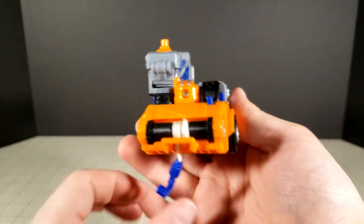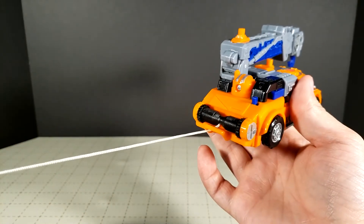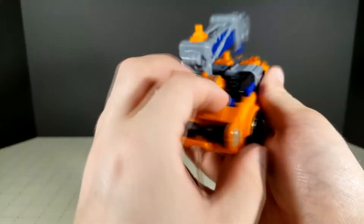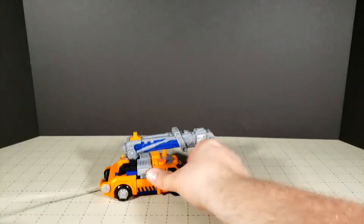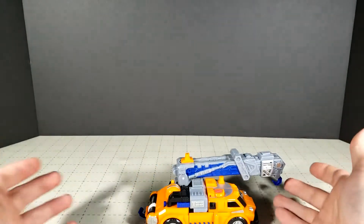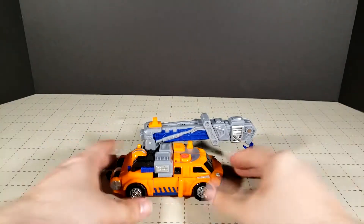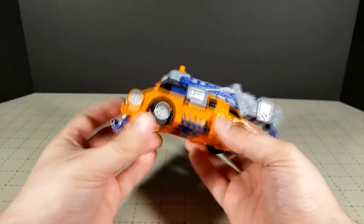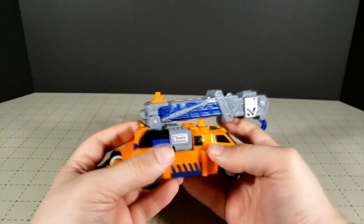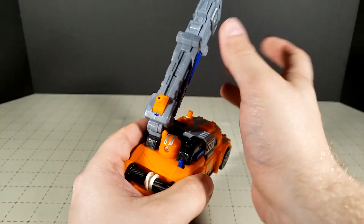He also has a tow hook in the back, which is actually a little neat. There's a switch here — you can leave it to the left and manually roll the hook up, or if you flip the switch to the right, rolling him will take care of the hook for you automatically. This is probably the only toy I've seen with a hook feature that actually comes with an effective way to roll it up, so I have to give him some points there.